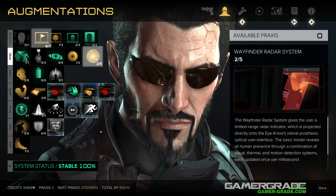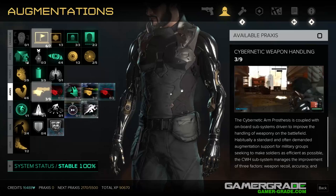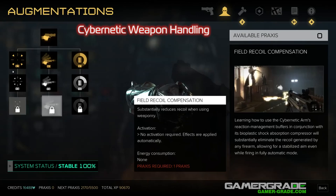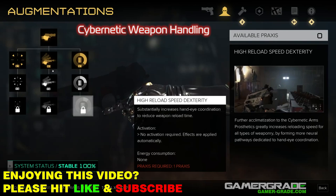Cybernetic Weapon Handling. This line of augs improves aim stability, recoil reduction, and reload speed. Upgrading your aiming stability and recoil reduction will offer the most noticeable improvements, so installing the Sharpshooter aim stability and Field Recoil Compensation upgrades as soon as possible is advised. Reload speed dexterity is less important, since you will mostly be reloading from behind cover; however it's still a helpful bonus if you have spare praxis later down the road.